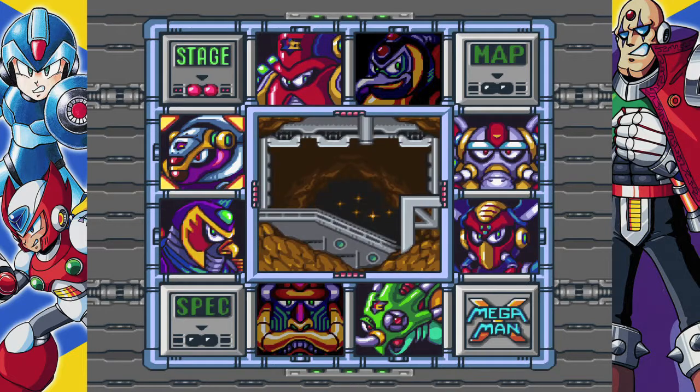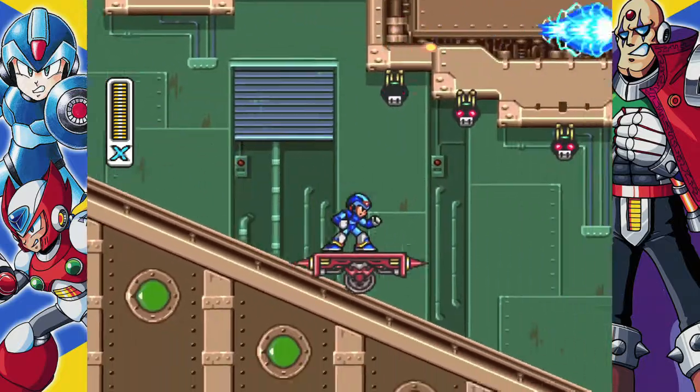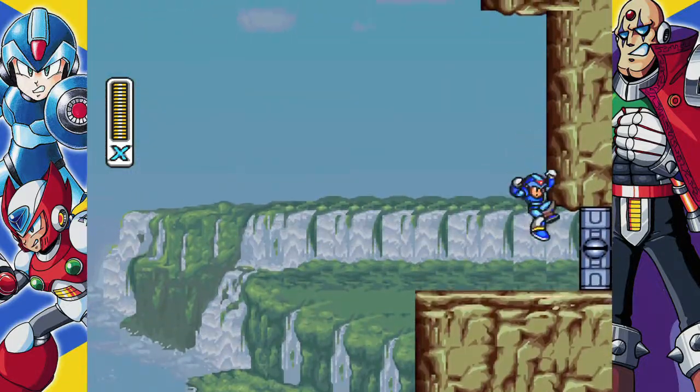You are going to need Spark Mandrill's weapon for this before starting. So once you have that done, start up Armored Armadillo's stage, get to the boss room, and all you have to do is make sure you equip Spark Mandrill's weapon and then go into the boss fight.